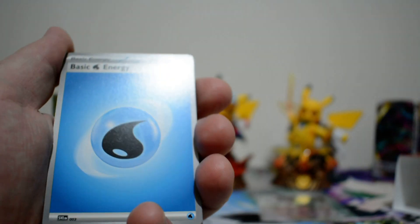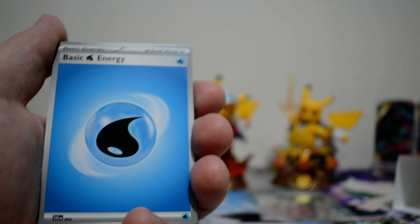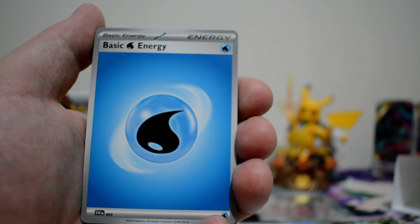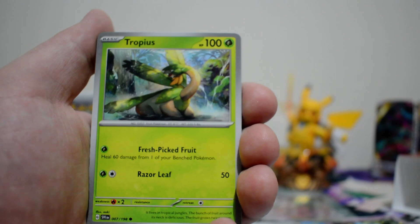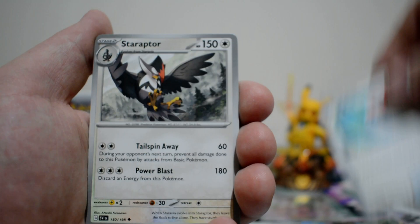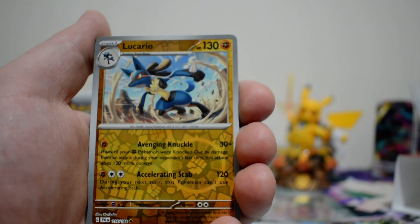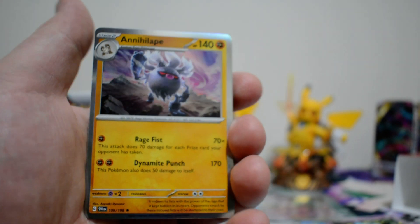The only real cards I'm looking for are Illustration cards, so chances are up there but we'll see. Pack four: Water Energy, Switch, Fuecoco, Tropius, Pokéball, Staraptor, Electric Generator, Wugtrio, Lucario, another Fuecoco, and an Annihilape.